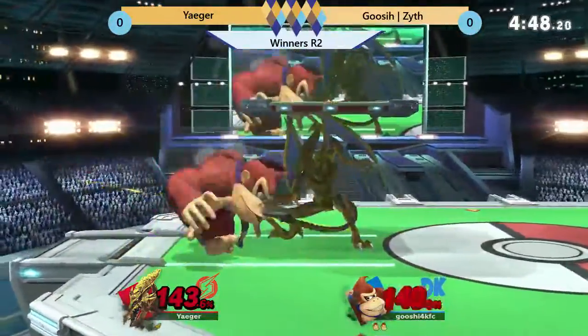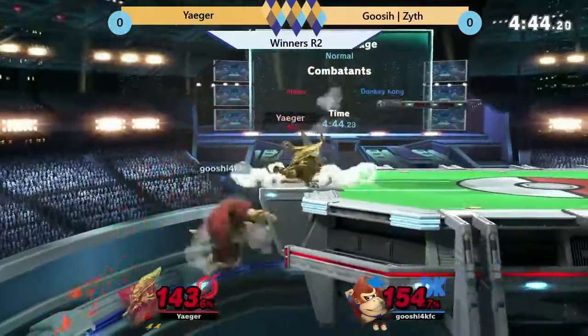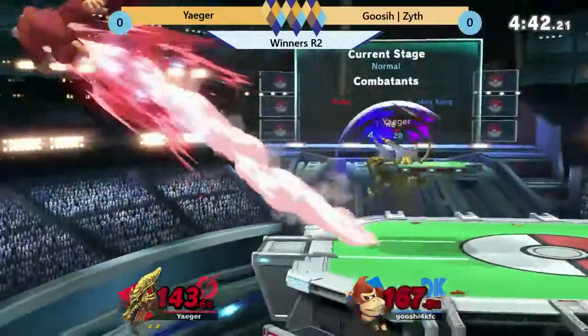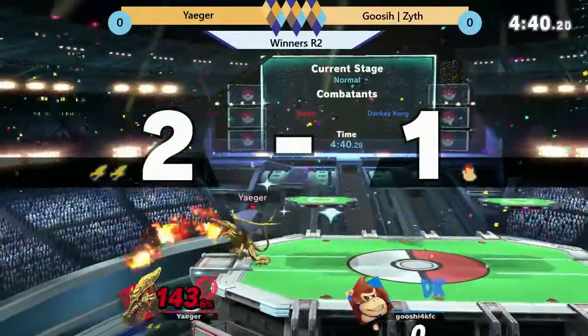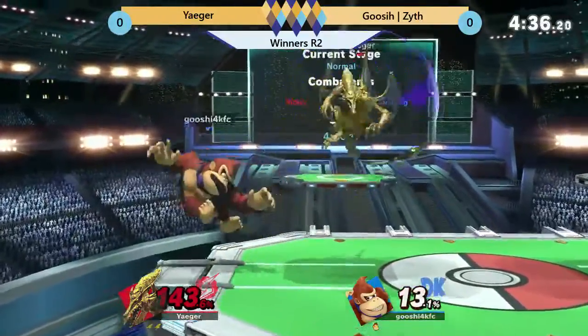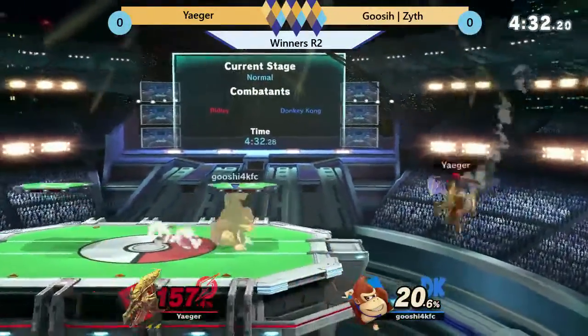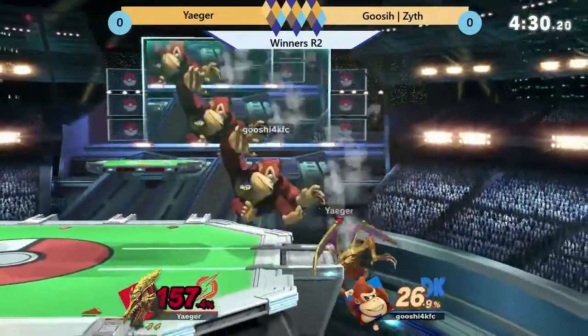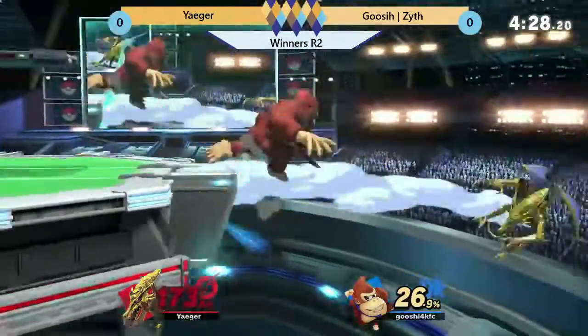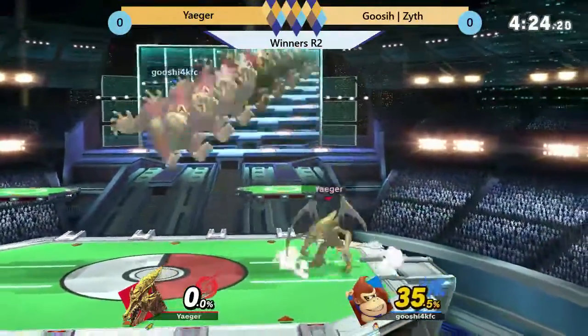Both of them using their safe options looking for those kill confirms. Looks like Zythe is going to want to go for a grab like he did there, but getting punished for it. Zythe is definitely going to want to take the stock or else he's going to fall behind. Going for a back air — Jaeger getting caught dropping below the ledge.